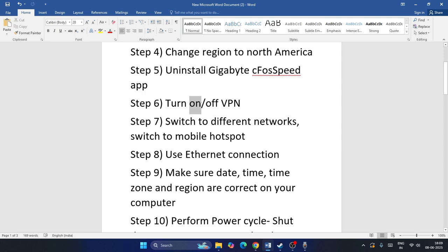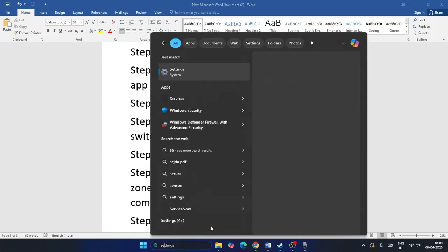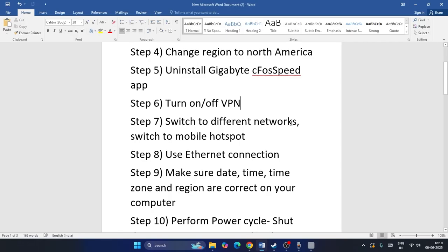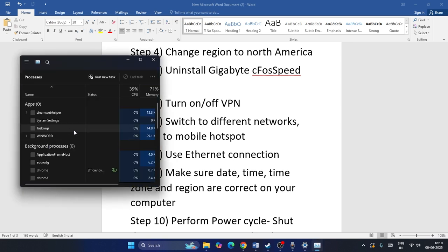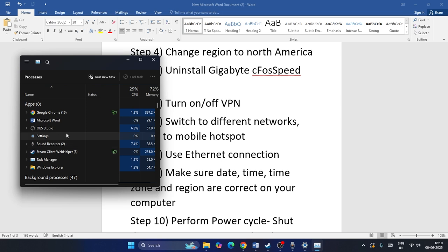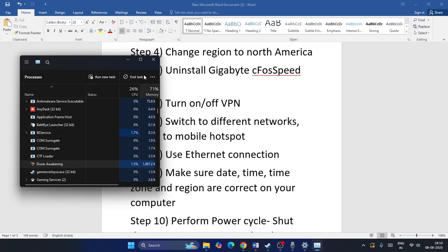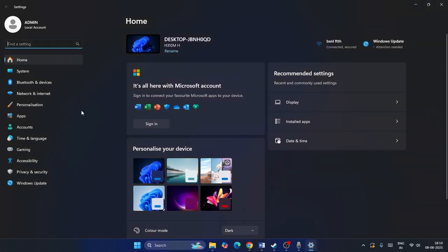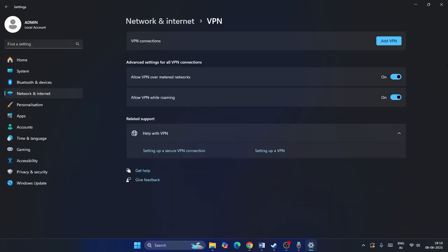Next, you have to turn VPN on and off. Go to Settings and search for network settings. From the task manager, end the game if it's still running in the background. Then go to Settings, go to Network, and if any VPN is connected, disconnect it. Then check the game to see if the issue is resolved.